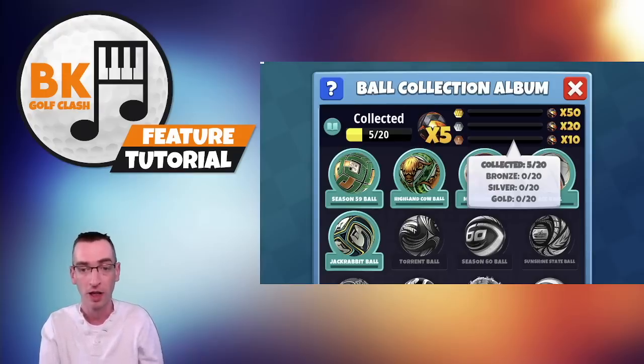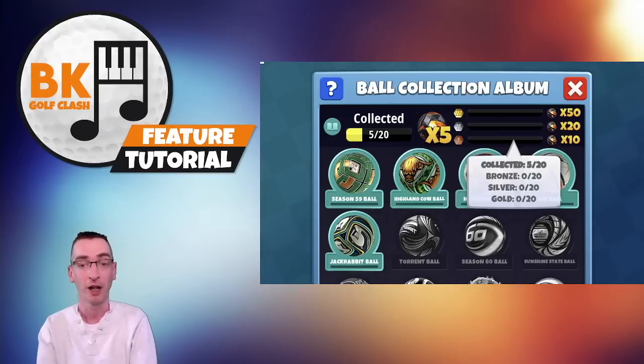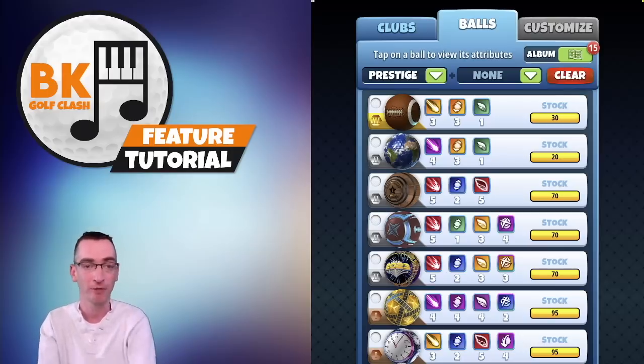You get five neutron balls just for collecting every ball. If you've got them all at bronze then you're going to get 10 neutron balls, 20 if they're all at silver, and if they're all at gold level prestige you are going to receive another 50 neutron balls. You can also keep a tab on your prestige level in the ball screen — there's now an option incorporated into the ball sorter displaying by prestige level, showing the gold, silver and bronze icons just beneath where you would pin the balls.